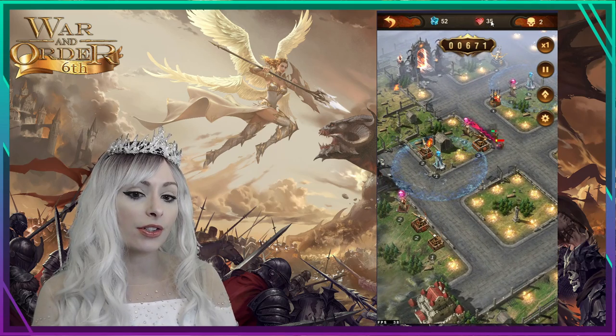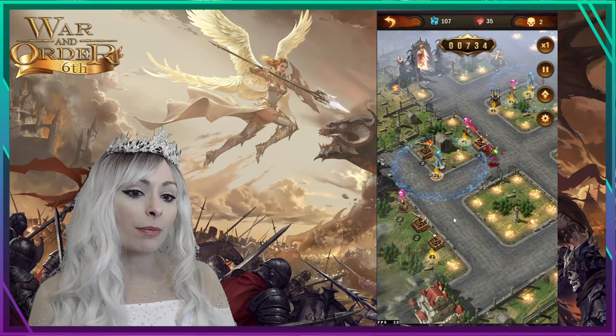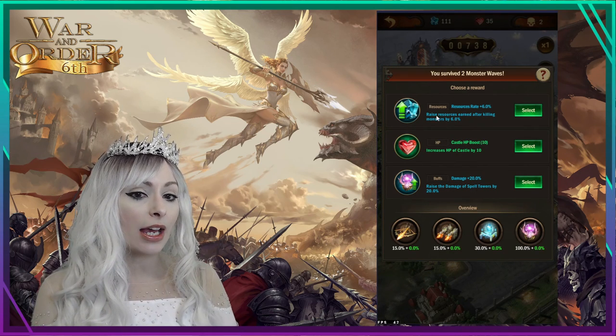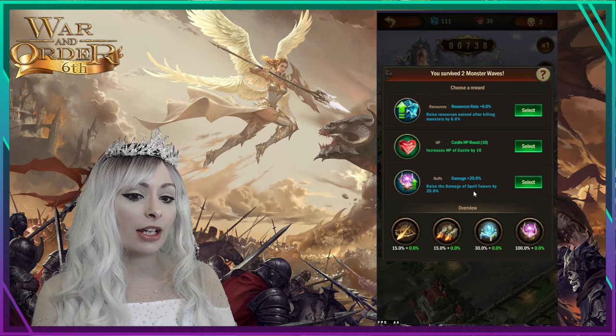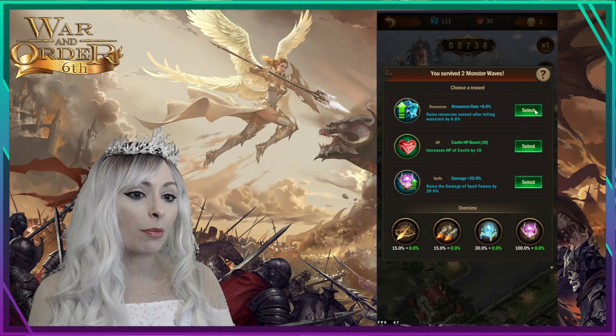We clear wave two having lost some health, but we still have a net positive because we had added 10 to it, going from 30 to 40. The next reward options are: resource rate plus 6% raising resources earned after killing monsters, boost castle HP again, or raise damage of spell towers by 20%. I want more resources, so I'll take the resource rate boost.